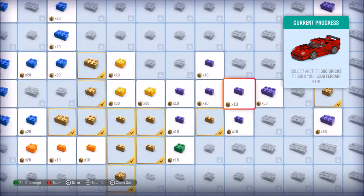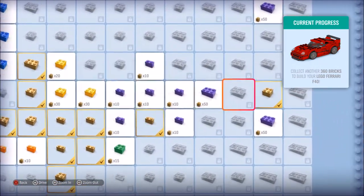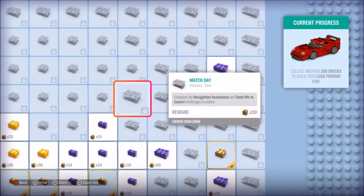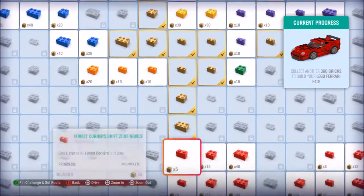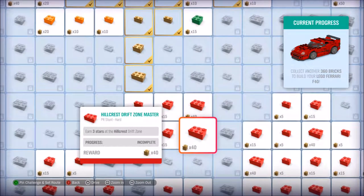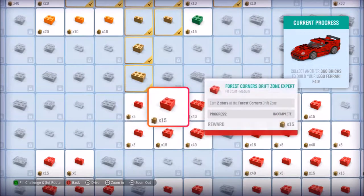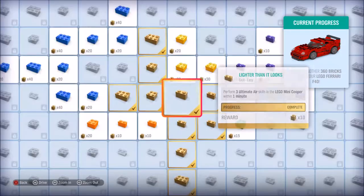I don't know what we should do first. I don't want to do the discovery ones because look at how much they give you - I don't want to cheat off that yet. Right now I want to do the one-star forest corner drift zone. 40 plus 15 plus 5 is 60, so this will give us 60 and we'll need 300 more. Let me pin it.